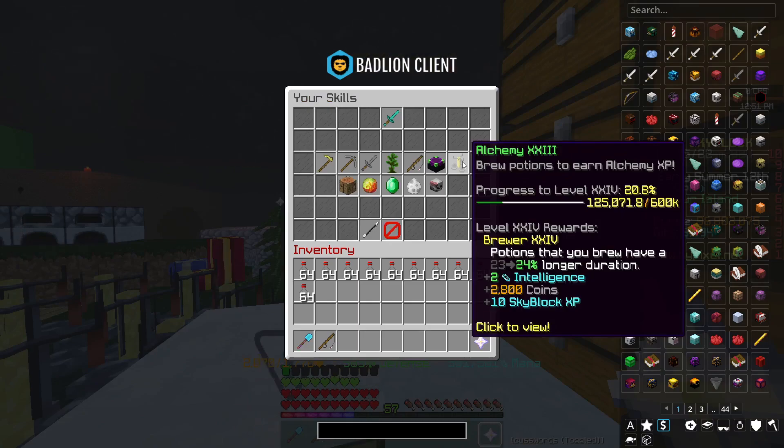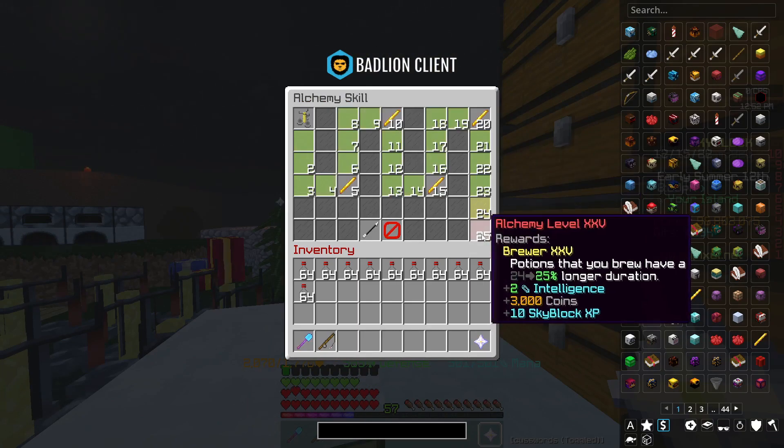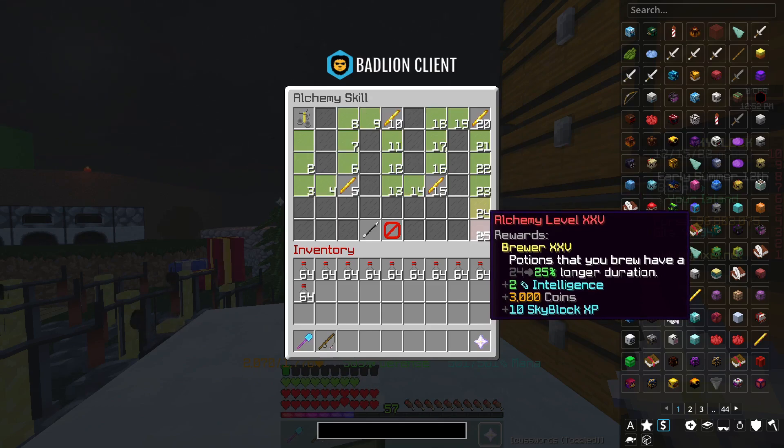Here's the current situation. It's alchemy 23. I can't even see the next page yet but the idea is to get alchemy 50.